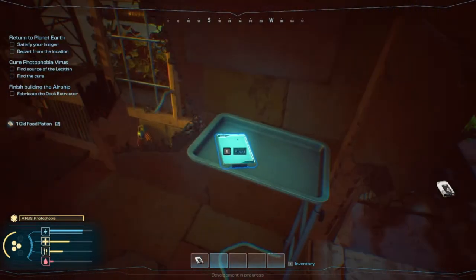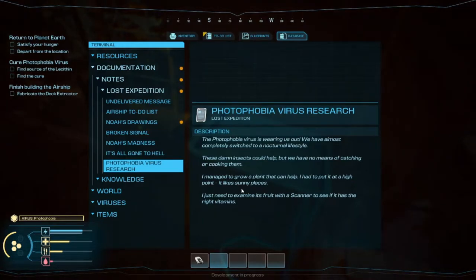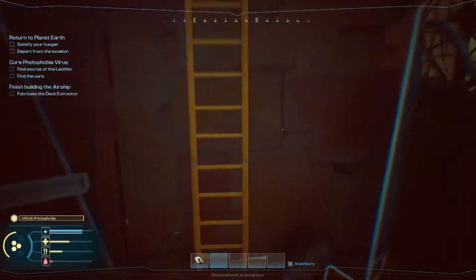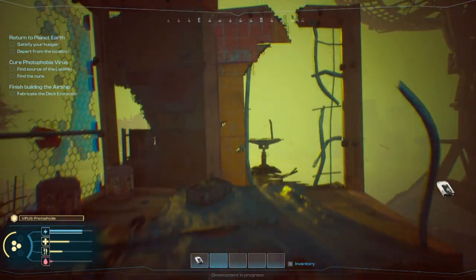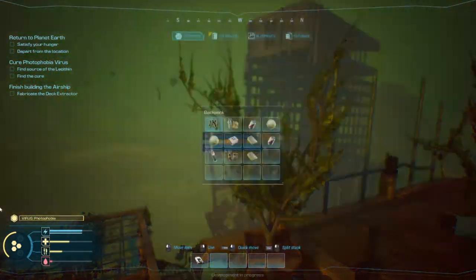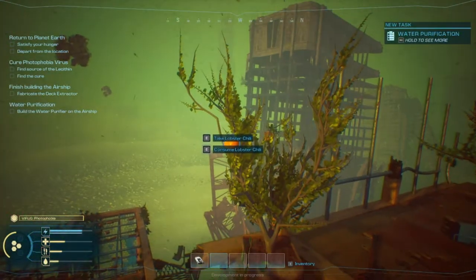Food ration. Photophobia virus research: the virus is wearing us out, we've almost completely switched to a nocturnal lifestyle. These damn insects could help, but we have no means of catching or cooking them. I managed to grow a plant that can help — I had to put it at a high point, it likes sunny places. I just need to examine its fruit with a scanner to see if it has the right vitamins. There's a cure up here.